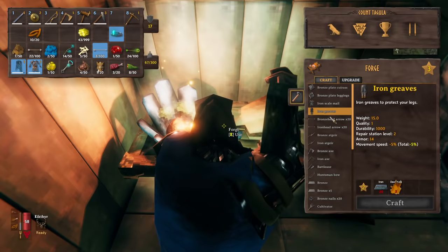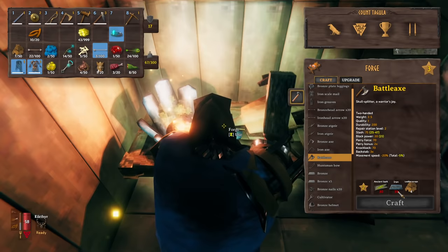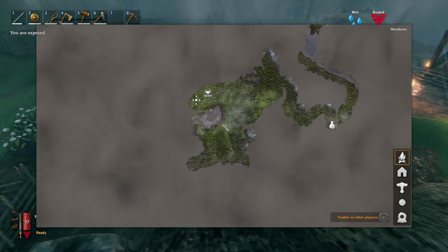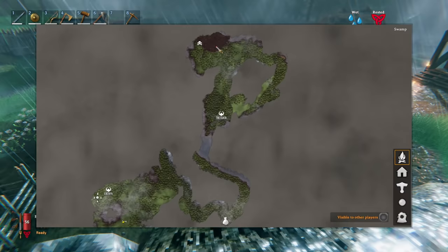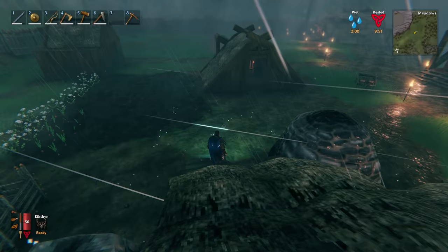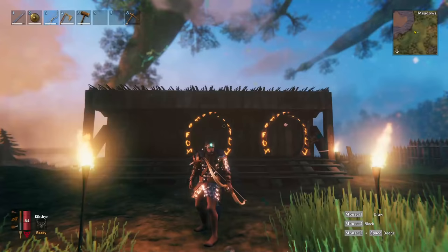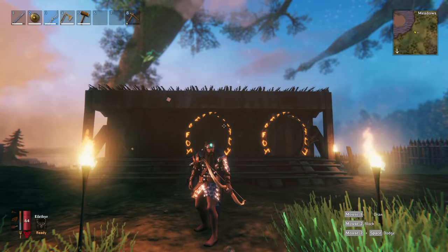When you finally get to the part of the game where you're going to be making iron items, you need a ton of iron. Not only to make the items, but to upgrade them as well. It is extremely expensive and takes an astronomical amount of iron. And quite frankly, it's really frustrating having to bring iron from your swamp all the way to another base and doing all sorts of things just to get iron from these far off locations.